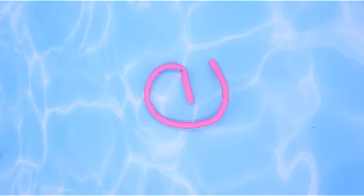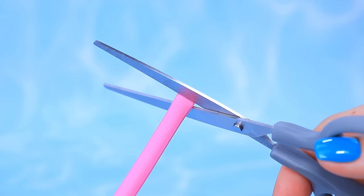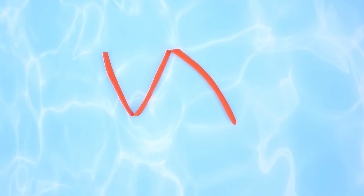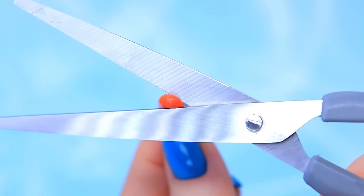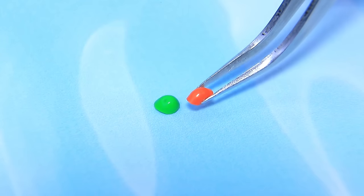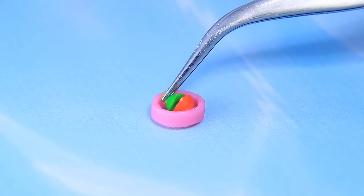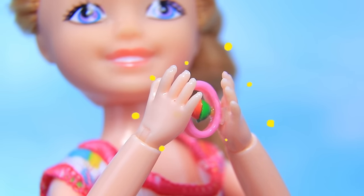Look at all these silicone straws! Cut them into rings. A dog balloon deflated — this is what's left. We have some suction cups. Put them inside the ring. Snap! The snapper works!